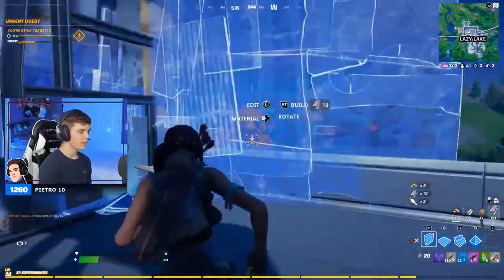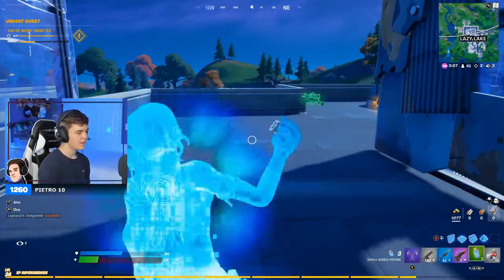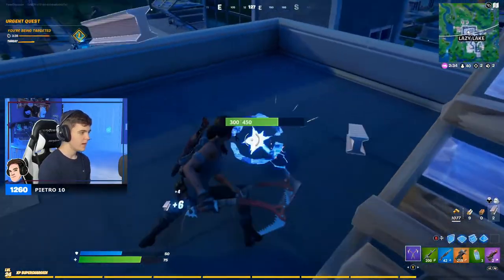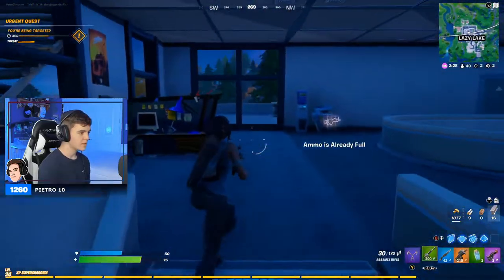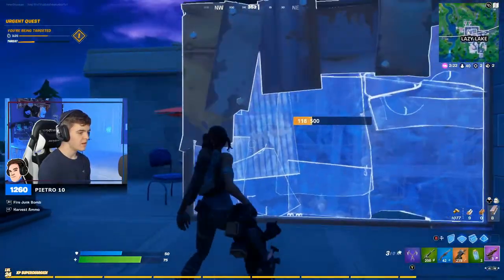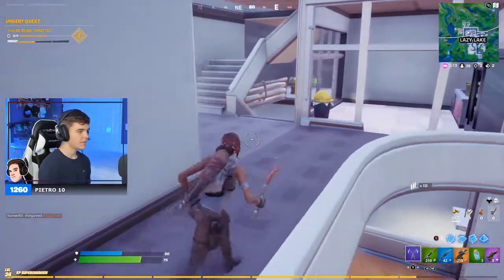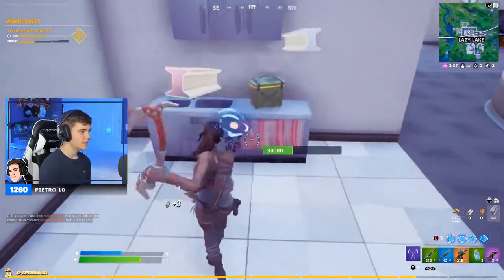We still have no builds — this guy's full-on rushing us and he had no builds either. We have one shot in this thing. It can only hold three shots. A good tip: break something down to one hit and then suck it up — it takes just a little bit of time to get that ammo. Also, it does not give you ammo from your own builds, so don't try that. I recommend using small items like a trash can and then sucking it up.